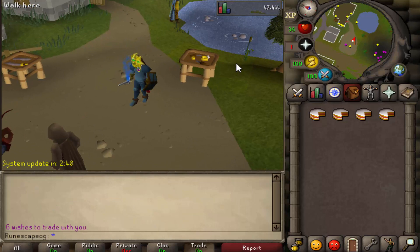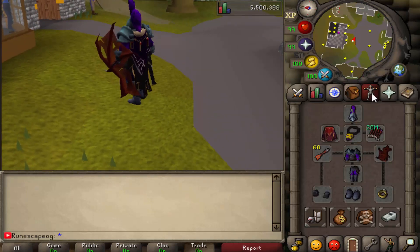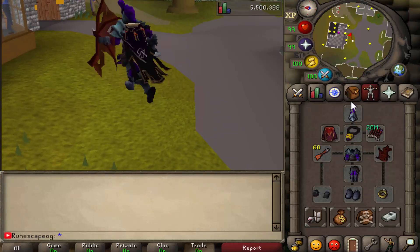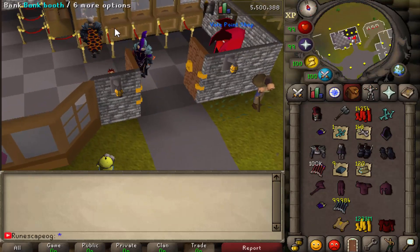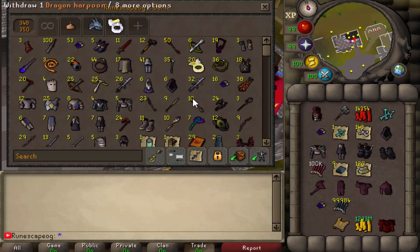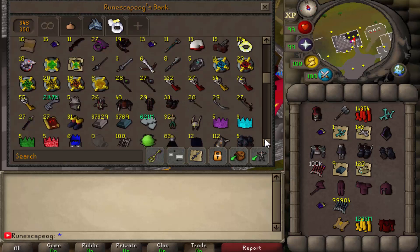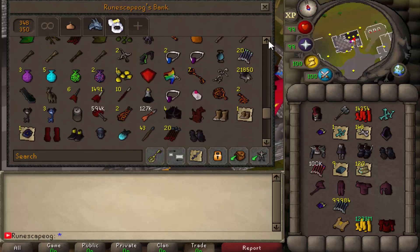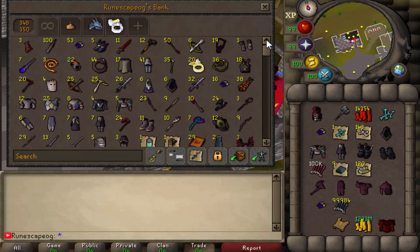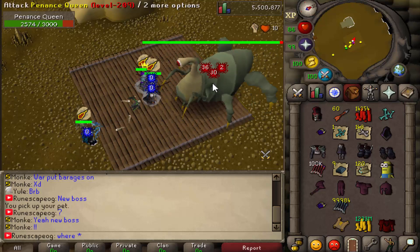Now switching over to my bossing account to show you the elite bosses. Look at this custom gear — the full Ancient set, a mini Riley pet, and so many other cool customs including the Dayrock. And take a look at my bank — there are just so many incredible items you can obtain on Ares RSPS. There is an enormous amount of content on this server.